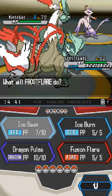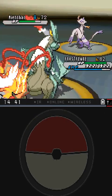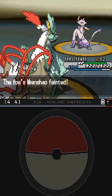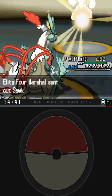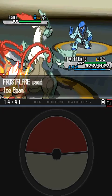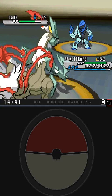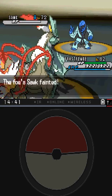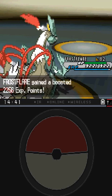Mienshao, level 72 — one-hit KO. Come on, we can one-hit KO Mienshao, right? Yes, we can. And that's just because we have such a high level. It should be almost trivial for us to one-hit KO all these Fighting types with Ice Beam. Do these Pokemon have defense IVs? Really questionable.